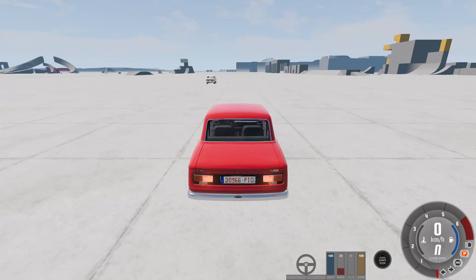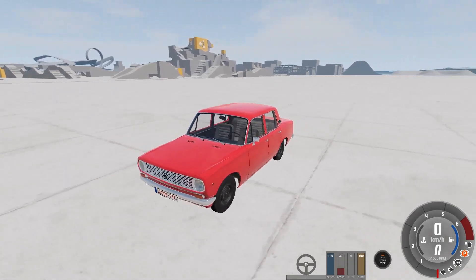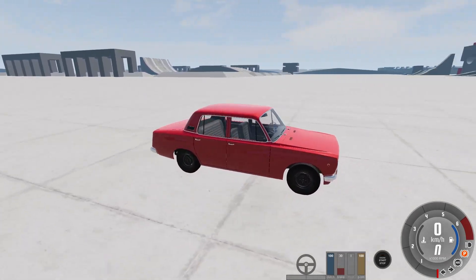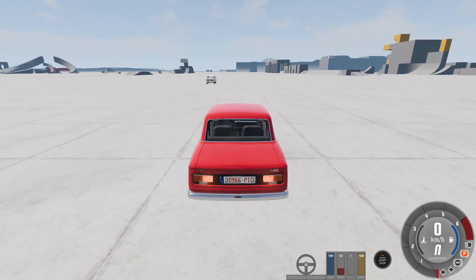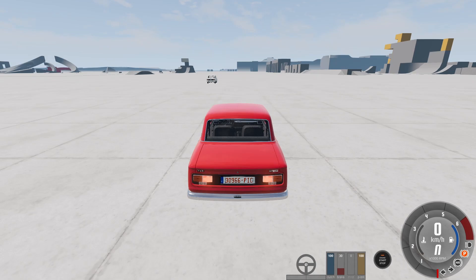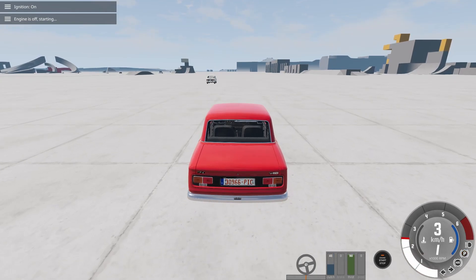Hello and welcome to BeamNG Drive. Today I'm going to take a look at the Tazmir. The Tazmir is a Soviet-era vehicle and it comes together with the Baikal. So when you download the mod you get the Baikal and the Mir. When playing this vehicle I realized I saw something familiar — it's based on the Miramar.